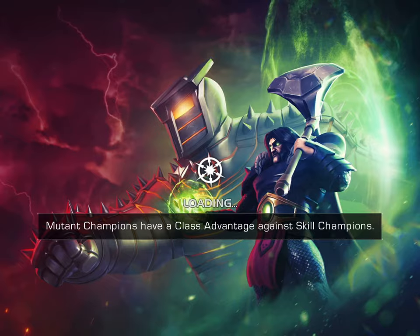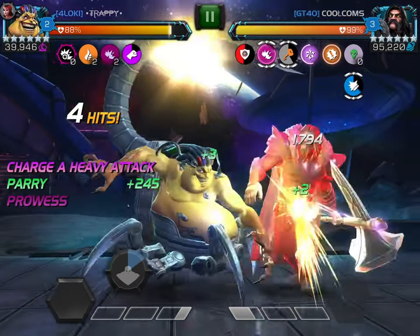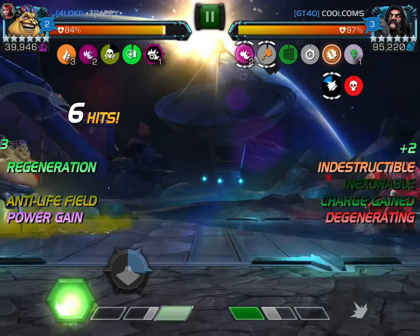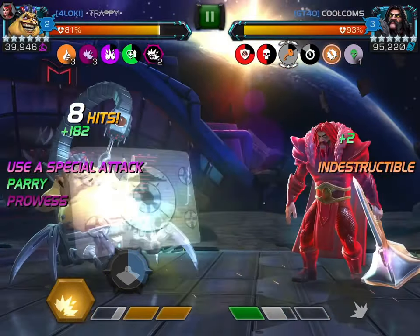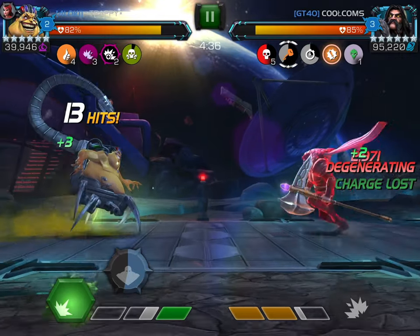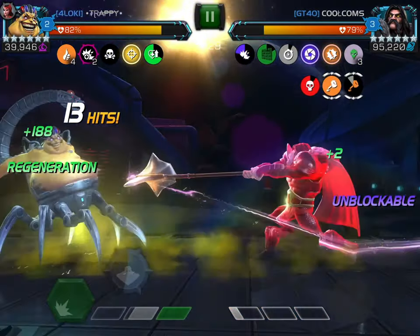In case anyone out there is struggling with Serpent — Mojo is by far the best counter for him in this war meta, in my opinion, because he completely shuts off his kit. As we all know, Mojo reduces the opponent's buff duration by 90%, so Serpent's power gains and even his death immunity — you really don't have to worry about those because he's just going to reduce the duration of those buffs by 90%, including the death immunity.